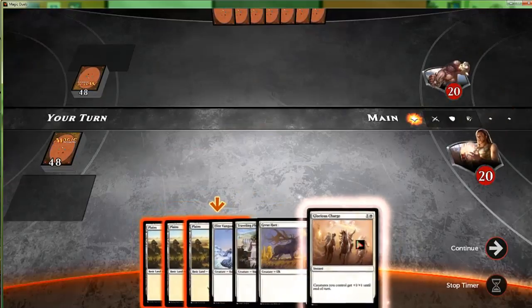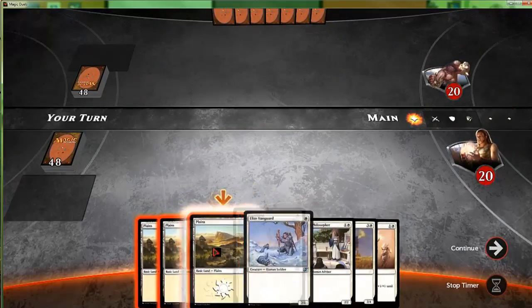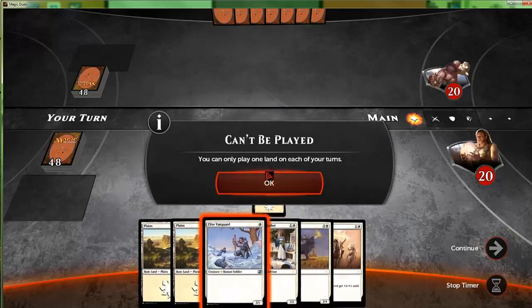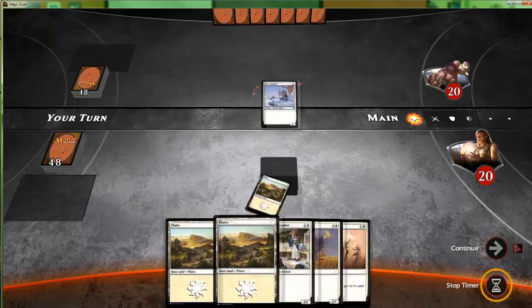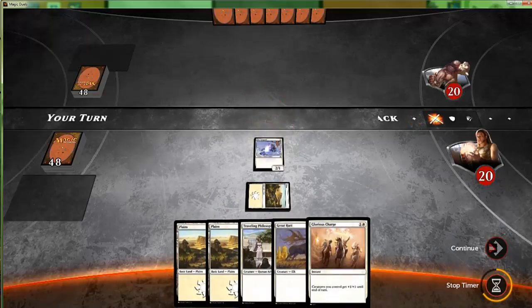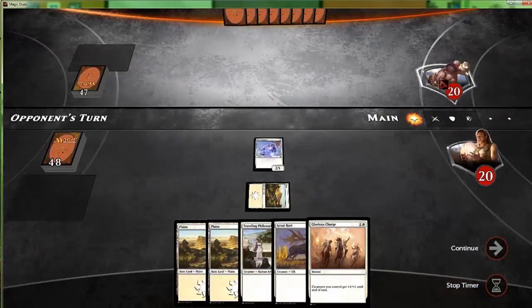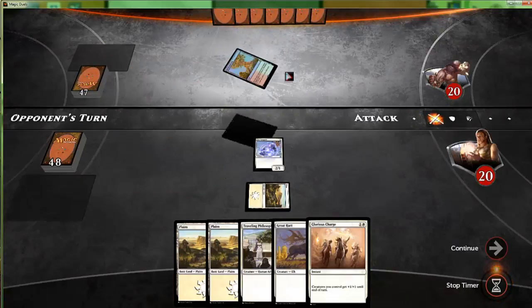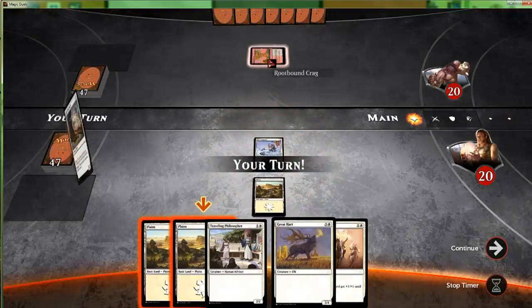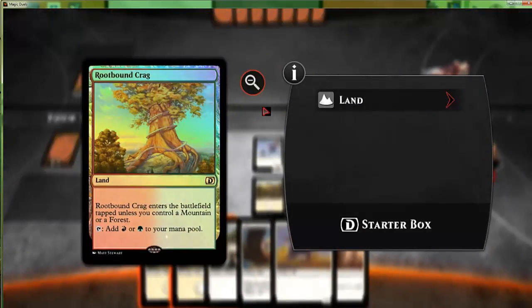We have our Glorious Charge that hopefully we'll cast at the right time this time. Rootbound Crag — man, they really like their dual lands in here. Is this from the same expansion? Yeah, starter box. The philosopher.